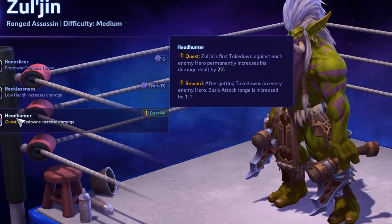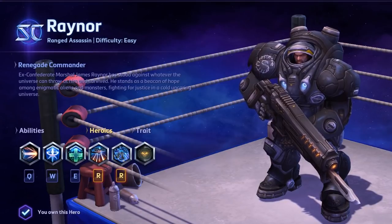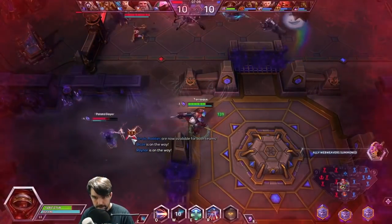Zul'jin has a self-heal, you say? Well, so does Raynor. Frankly, Raynor has it all: he's got team fight, counters to powerful enemy abilities, and excellent siege damage - and I mean siege damage in terms of throughput into buildings, not necessarily how sweet your splash damage lane clear stat looks at the end of the game.